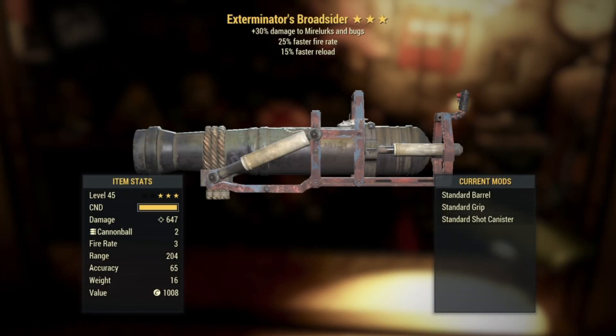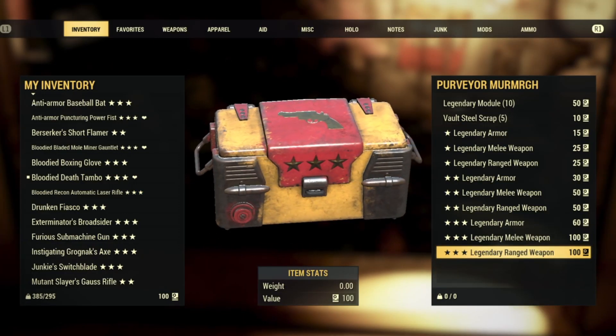Number nine — back to the heavy weapons: an Exterminator's Broadsider, plus 30 damage to mirelurks and bugs, 25% faster fire rate, and then 15% faster reload. I'm not the biggest fan of the Exterminator's legendary effect mainly because there's a perk card called Exterminator that does something similar. But these bottom two perks would be great on a Broadsider — if only I could replace that top perk. Maybe with a quad barrel. This is definitely not for me though.